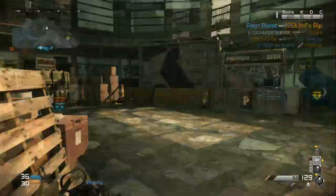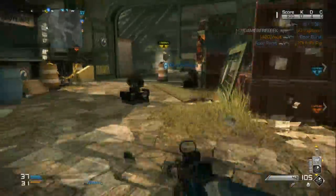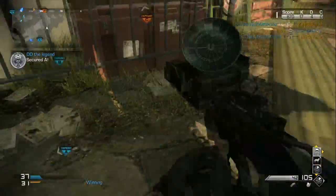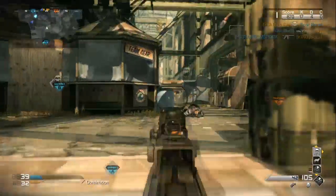Conserving ammunition isn't vital since you get a lot of rounds per magazine. Take up positions that allow a clear view on choke points. The attachments that work well with the FAD include a sight, since with iron sights it will be hard to take out enemies at long range.